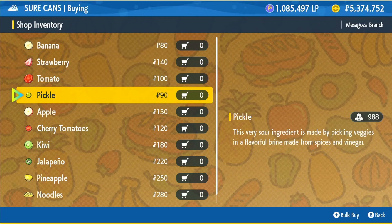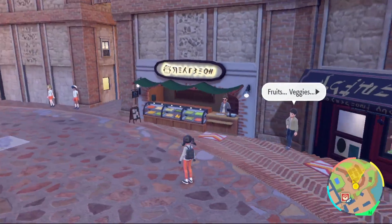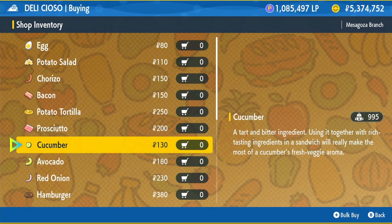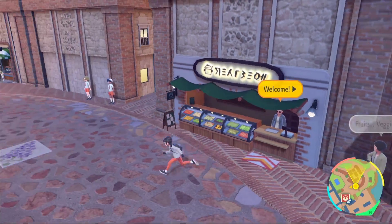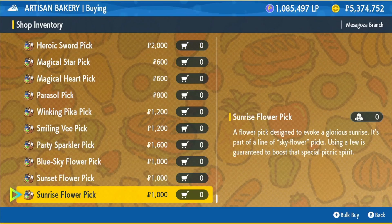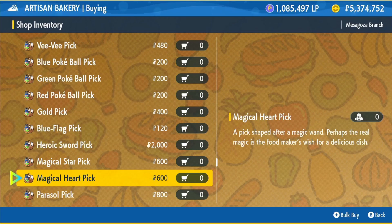We're going to the shop on the right first — this is where you can buy your pickles. After that, come out and go to the next shop over, which sells cucumbers. If you need picks for your sandwiches, the shop next to that has a ton of picks to choose from, so just take your pick and then we can get into the shiny hunting.